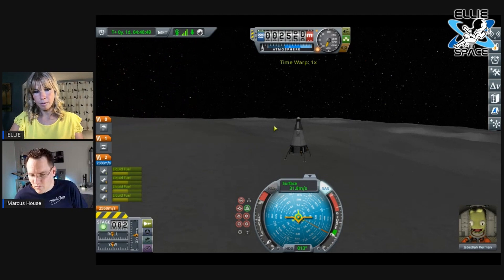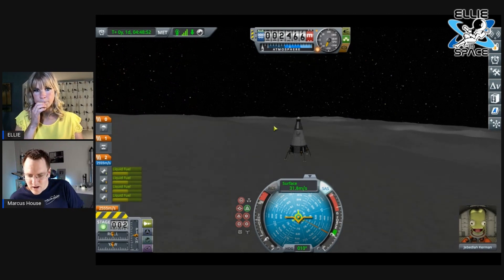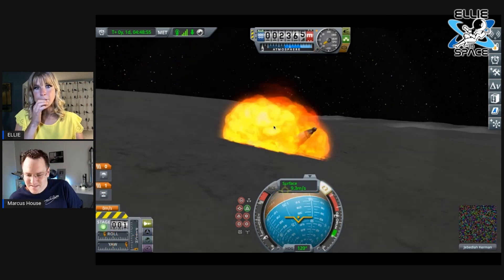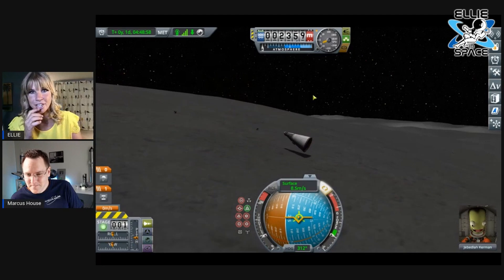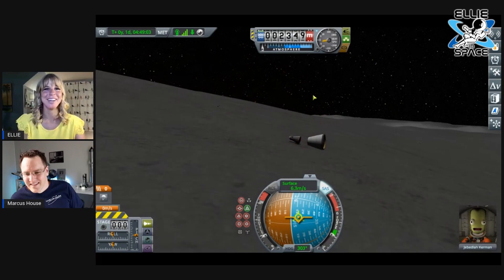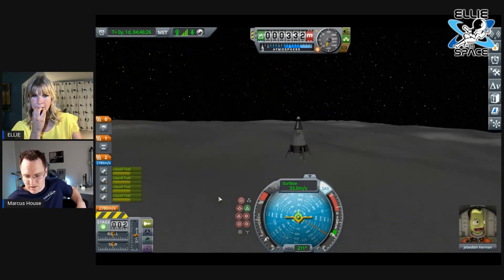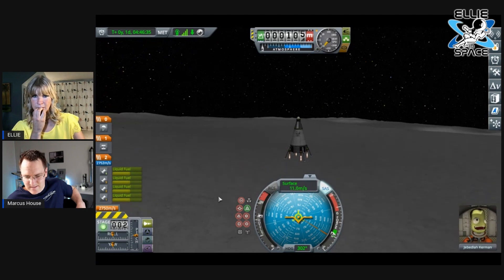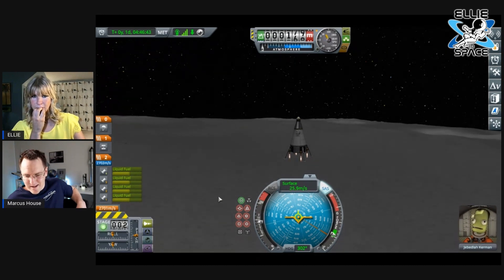You want to reduce your surface speed right down. You wanted me to press Shift? Yeah — oh, Shift! That's it. 300 meters, 200 meters. That's it, you're doing good. Oh, a bit too much — we're going back up.